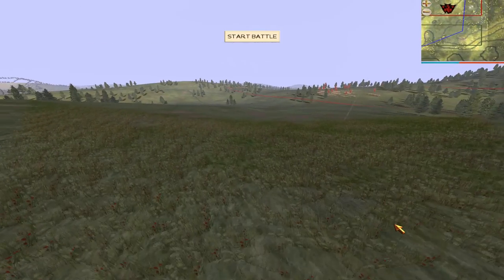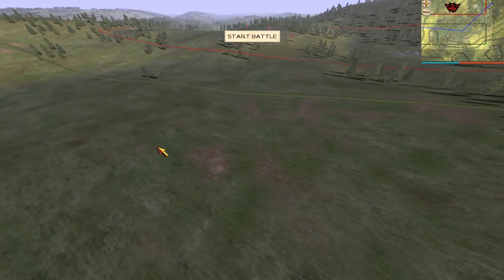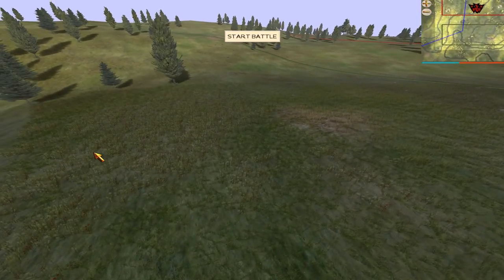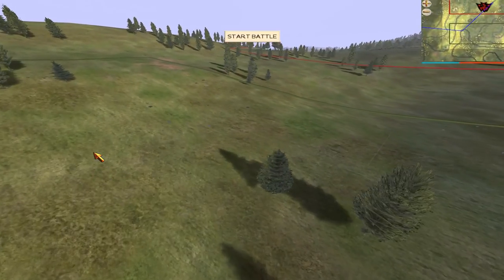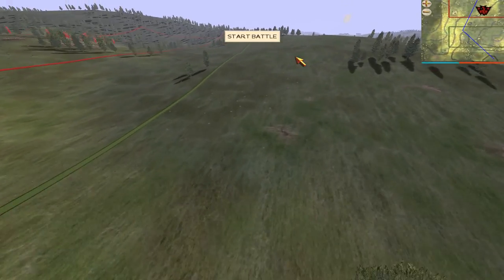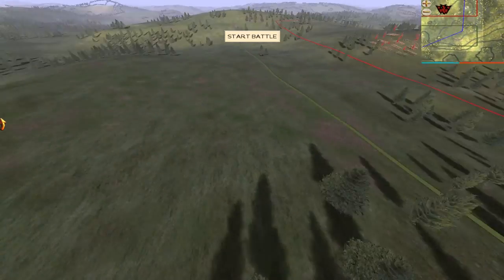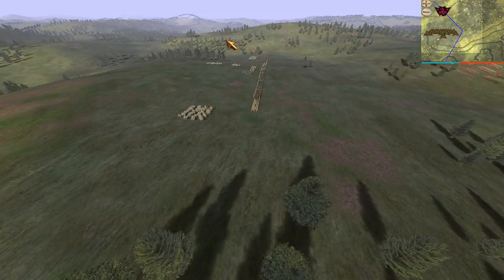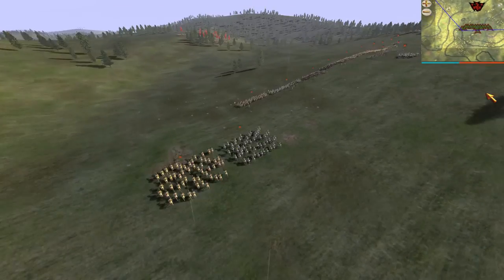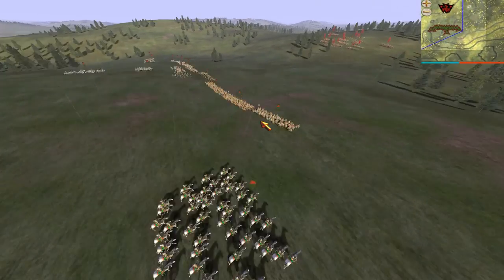They've got units here, and any more units? Sounds like they've got some horses right there — some more units there, more units there. So it looks like they've pretty much got units from here stretched all the way up, just shy of these trees. Let's find out if I'm right — click start battle. You can see they've got units stretched all the way down from there to there, and we also knew there were some horses because when we zoomed in we could hear them.